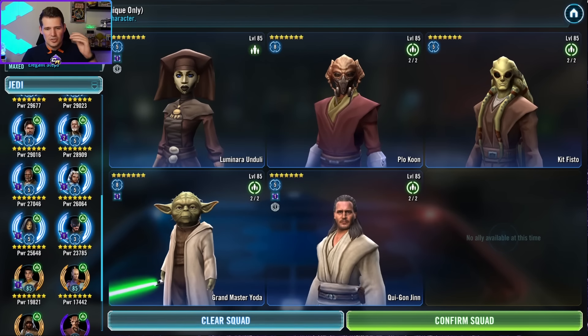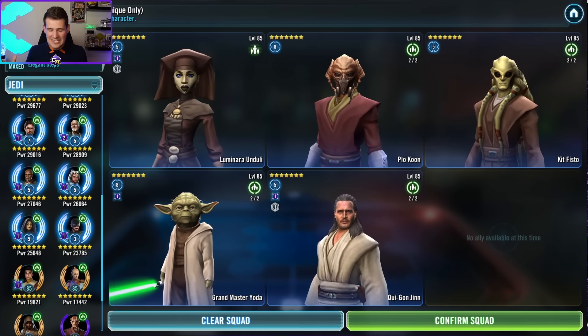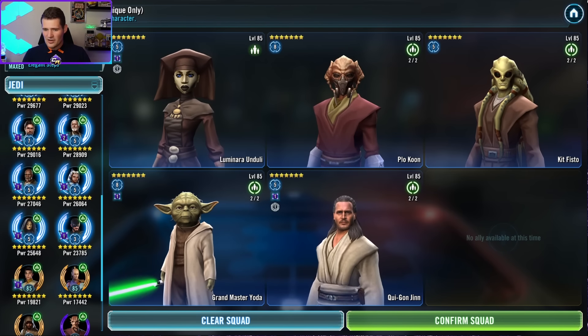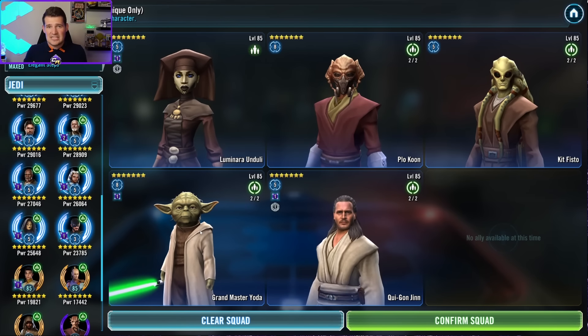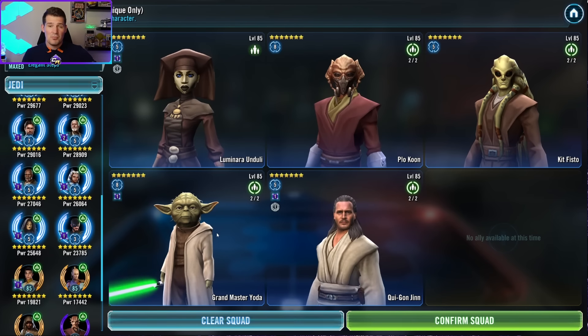That is the current Luminara-Kit Fisto team. I'm officially dubbing this the Light Speed Bundle Plus team, because four of the five characters were available in the Light Speed Bundle — for twenty dollars you could get Luminara, Plo Koon, Kit Fisto, and Qui-Gon Jinn all at Relic 5. We've replaced the useless Eth Koth with Grandmaster Yoda, who is fairly accessible for most people since he only required five Jedi to unlock.